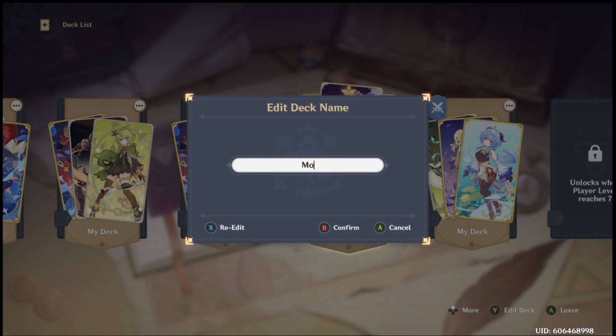So with all the cards chosen, all that's left now is to name the deck. Here we go, I'll just name it my Noelle. Why do they get to use spaces?